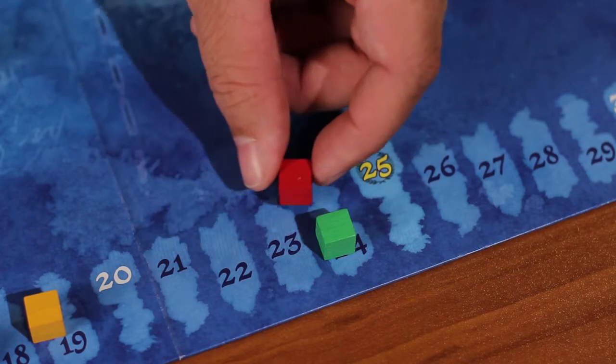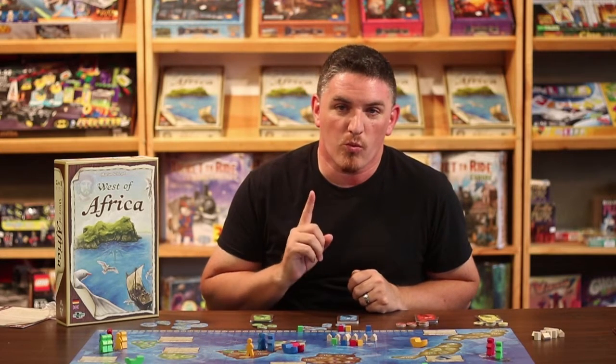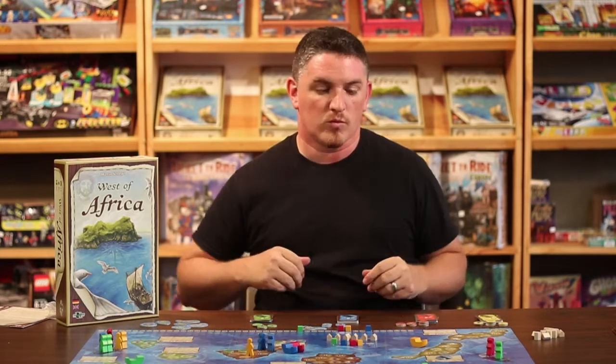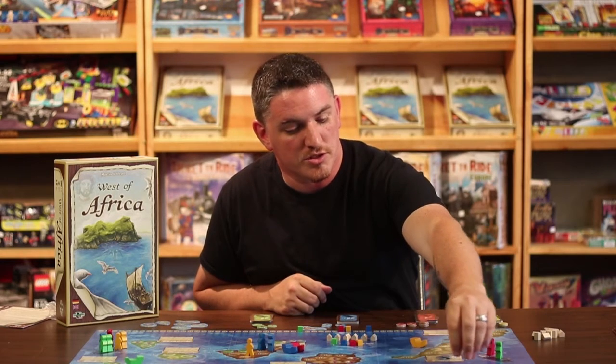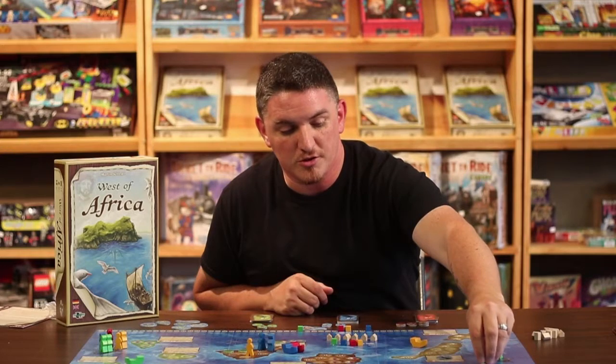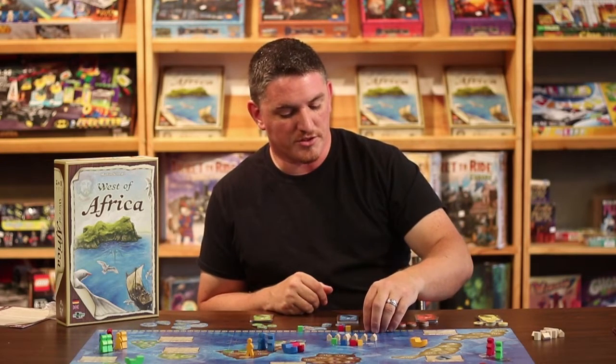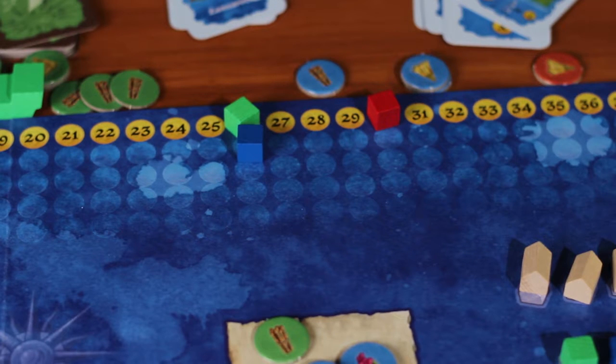Once one player has reached the 25 mark on the victory track, or 20 settlements have been built, the game has one more turn to finish up. Once that turn is over, whichever player is highest up on the victory track wins. If two players are tied on the same space, the winner is determined by who's higher up on the gold track.